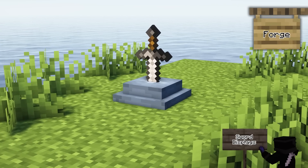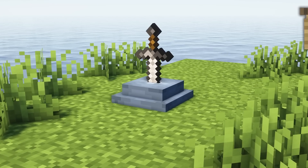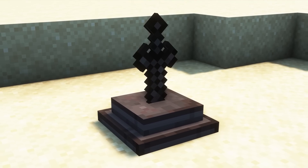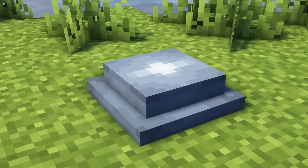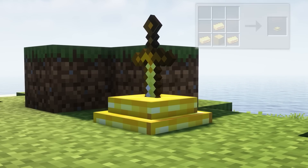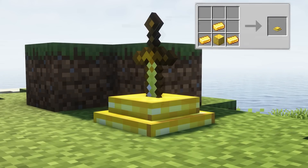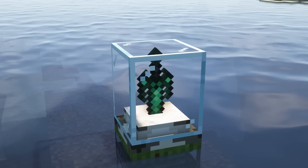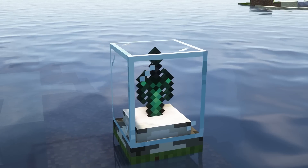Sword Displays is a simple mod which adds a display block for your sword. There are different variants ranging from wood to netherite, and this is compatible with other mods too. You can simply create a sword display with one iron and stone, or you can make different types of sword displays made up of materials you want, whether that is gold, prismarine, diamond and more. You can also have glass casing around the sword display for a little more detail.